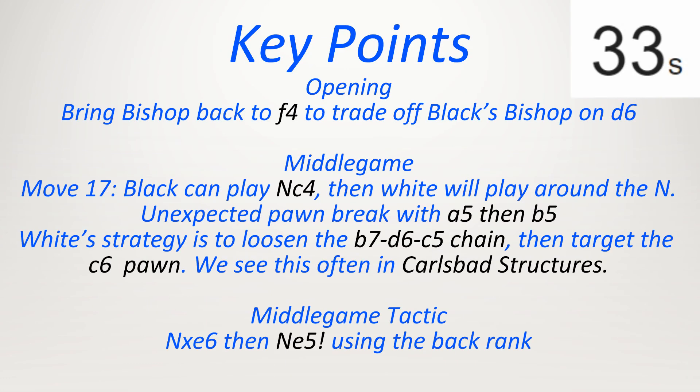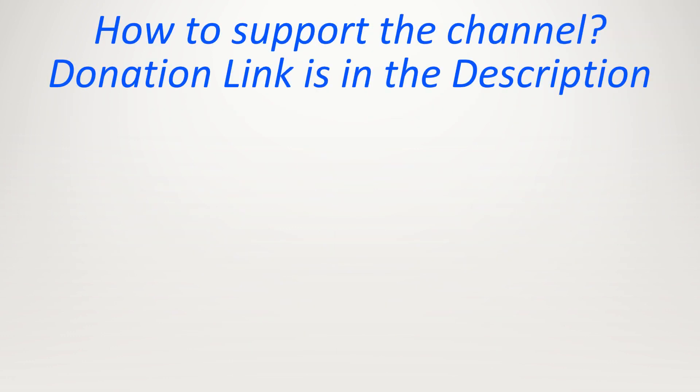Thank you for watching all the way until the end. Here are the key points. In the opening, bring the bishop back to f4 to trade off black's bishop on d6. In the middle game on move 17, black can play knight c4, then white will play around the knight. Unexpected pawn break with a5 then b5. White's strategy is to loosen the b7 c6 d5 pawn chain, then target the c6 pawn. We see this often in Carlsbad structures. The middle game tactic: white played knight takes e6 then knight e5, using the back rank.